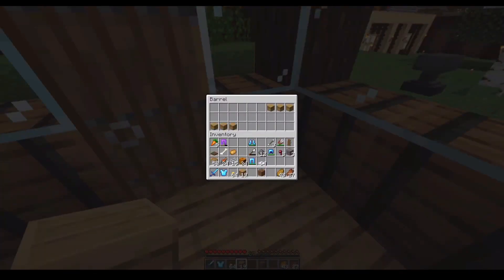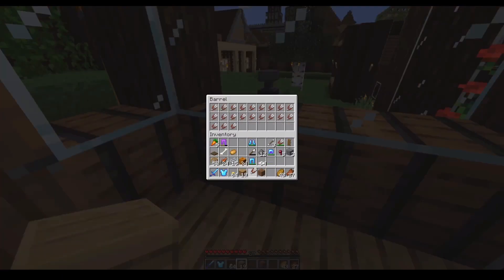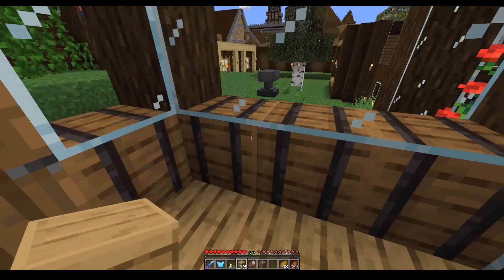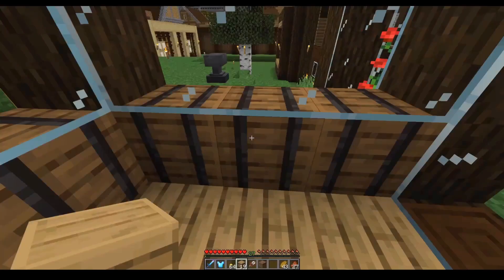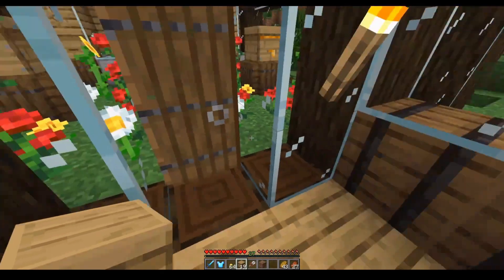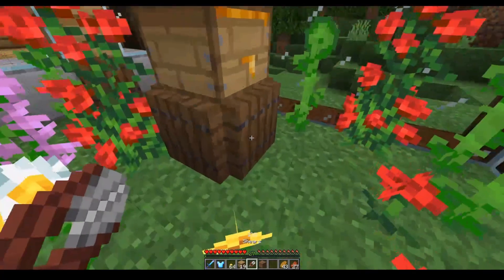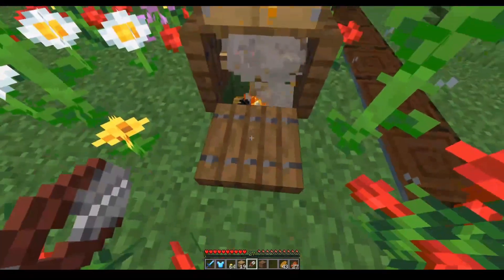Once we've actually filled them up — there are the bees — and of course if we get stung we've got milk there just in case. As you can see here we've got the fire underneath these hives.